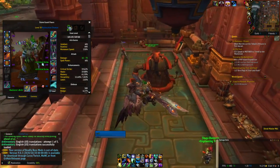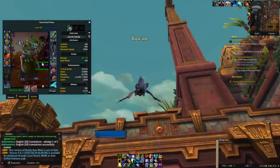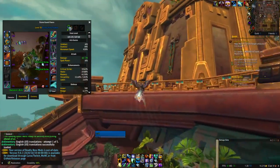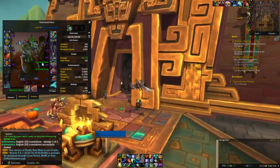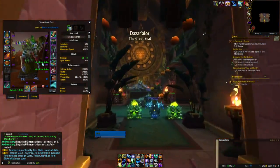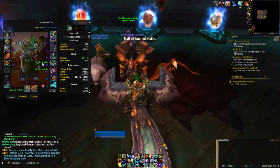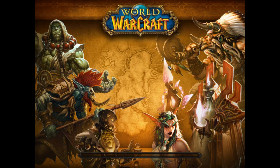Versatility is — oh shoot, got an engineer on this toon. Darn it. You always want to make sure everything's gemmed and socketed and enchanted — all that good stuff.